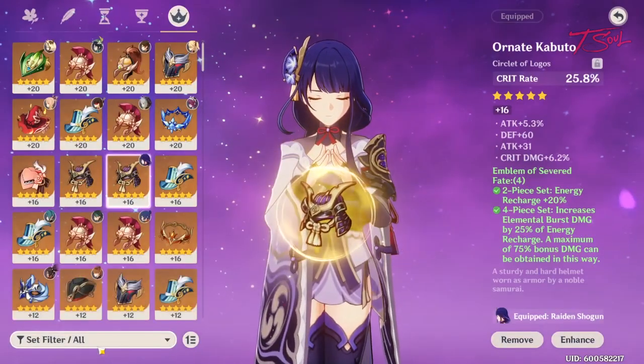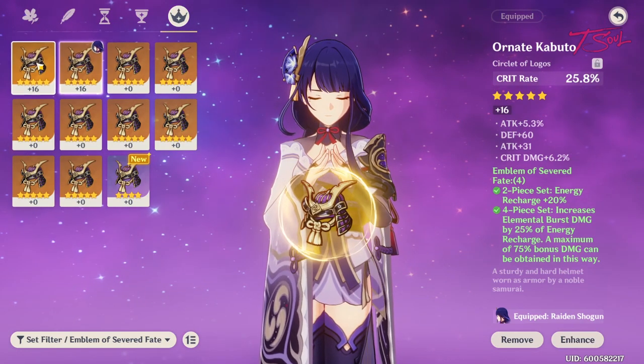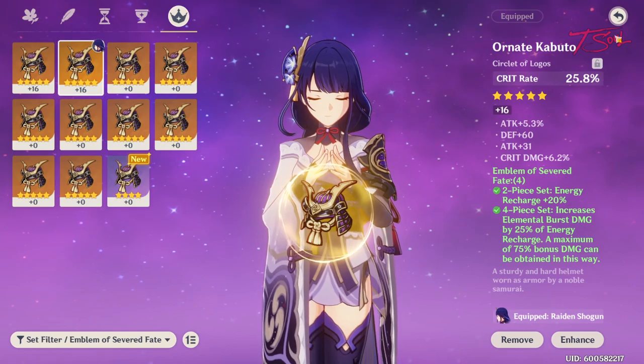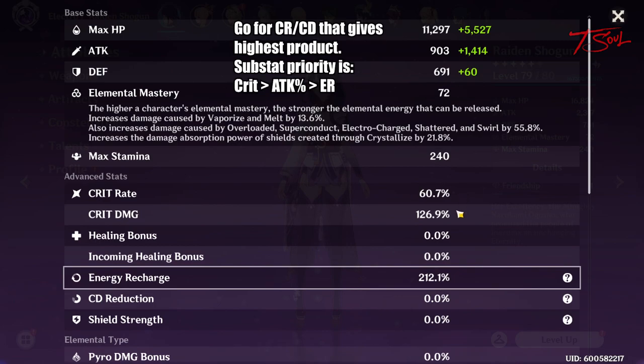Now for the helmet — it's nice and easy. You want crit. Whether you want crit rate or crit damage as the main stat depends on all your substats. When you check your final stats on each potential set, pick the one with the higher number when you multiply her crit rate and crit damage. For substat priority, it is both crit stats, then attack percent, then energy recharge.